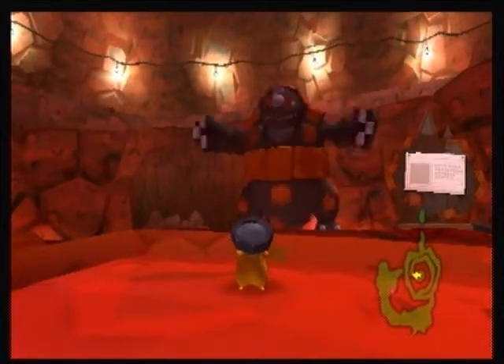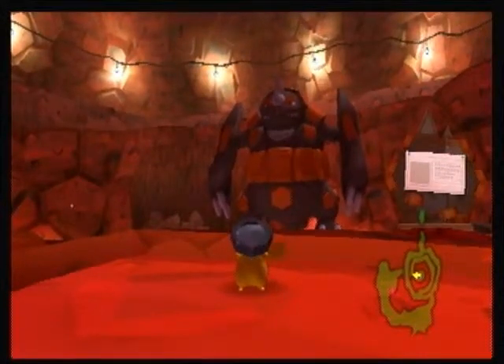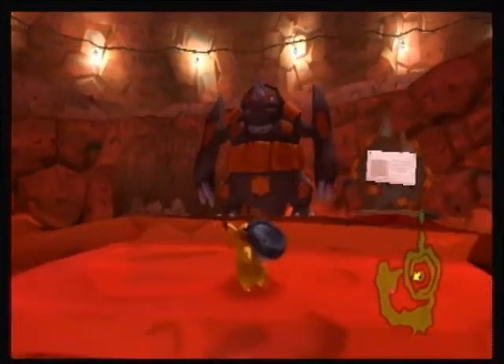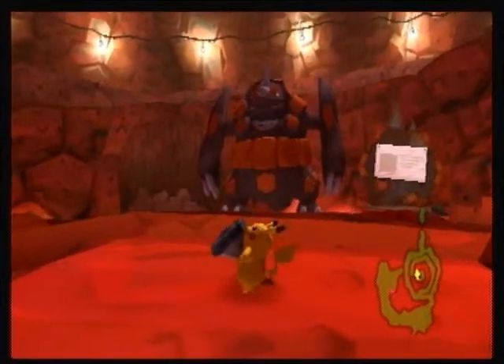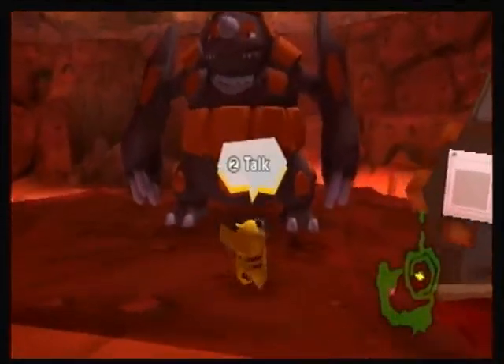Konnichiwa everybody, I'm Chief Skarnak, and welcome to episode 7 of Let's Play Pokepark with Pikachu's Adventure. Last time we made it here to the Lava Zone, and we played with Emerald's Furnace. And as you can tell, I took the liberty of making an Iron Top, because for this attraction you need the Iron Top.